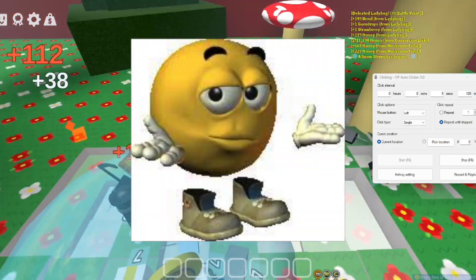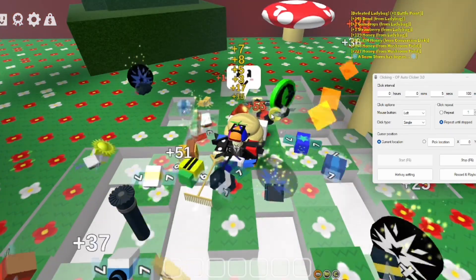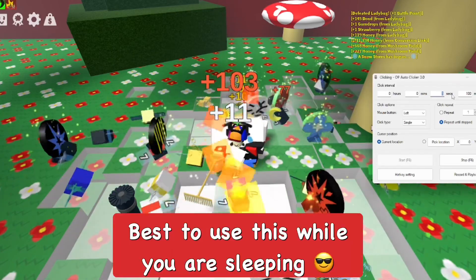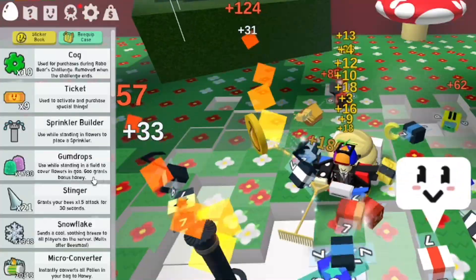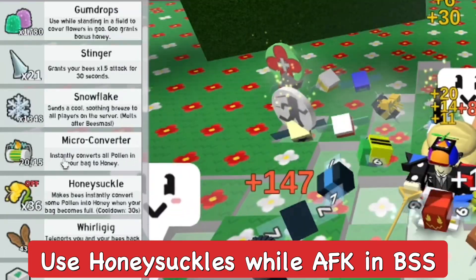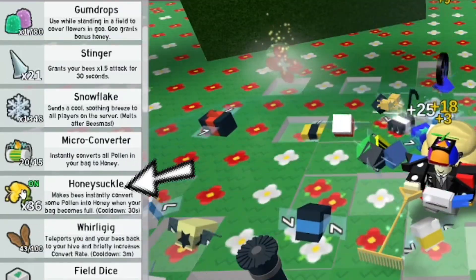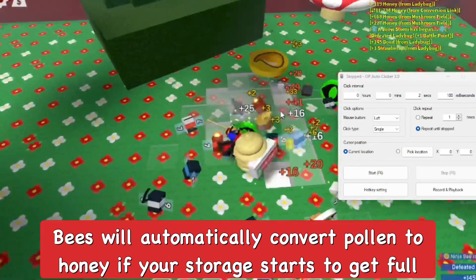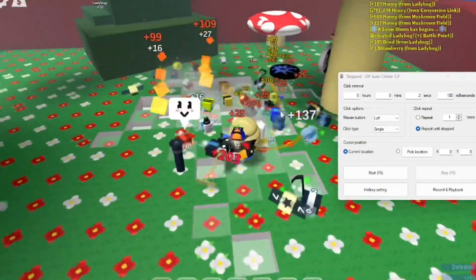Make sure you smash the like button if you found this helpful. This really helps you grind games like tycoon simulators and please donate — you get a bunch of donations, and it really helps when you're away from the computer. In Beast Form Simulator while AFK, you can enable honeysuckles, which will automatically convert your pollen to honey — your bees will handle the conversion for you when you're not active, which is really useful.